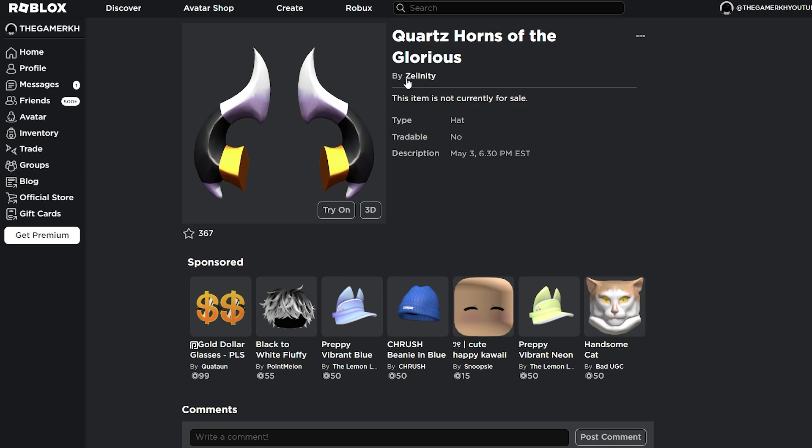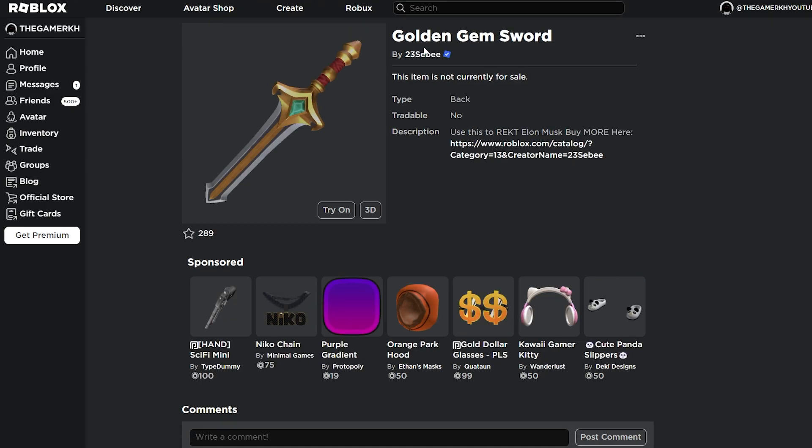Next up is going to be the Golden Gem Sword by 23sub. As you can see, it has back access to the item. This item is also going to come out as a new free UGC limited on Roblox. Make sure you turn on post notifications.